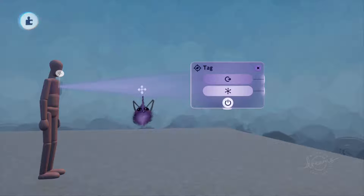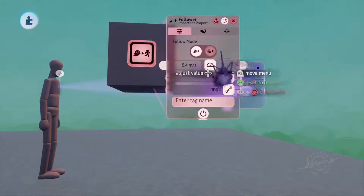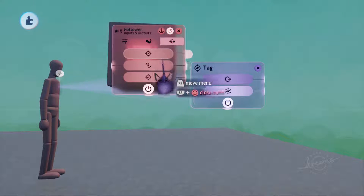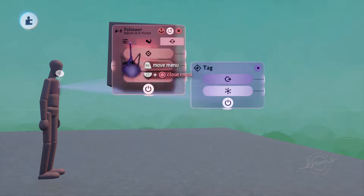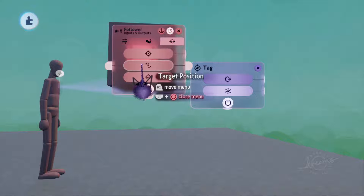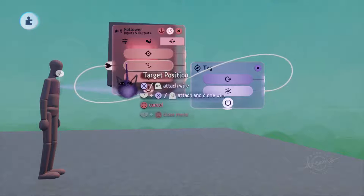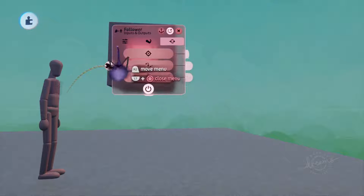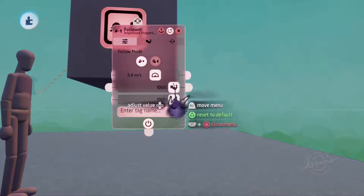Open up the menu for the follower. Target position here — so we put the scene space transform into target position. This means that we don't have to give the follower a tag to follow directly.